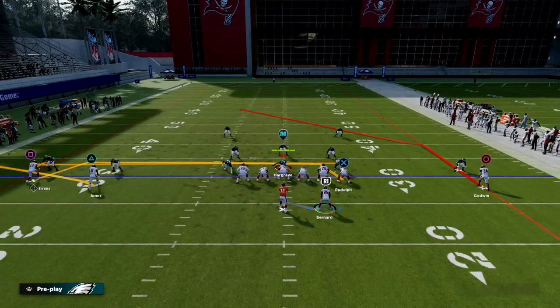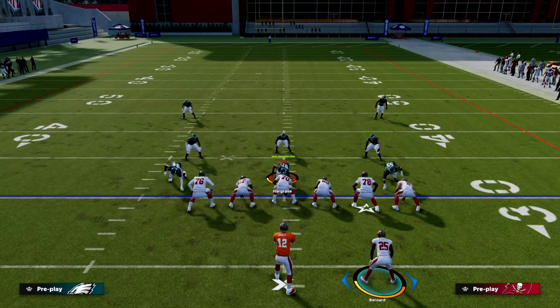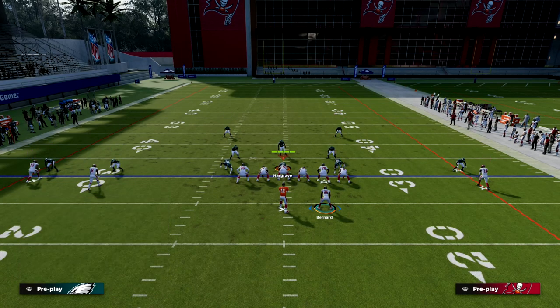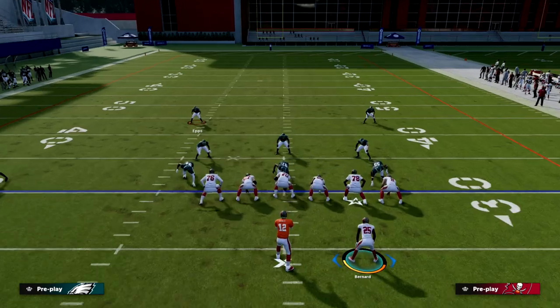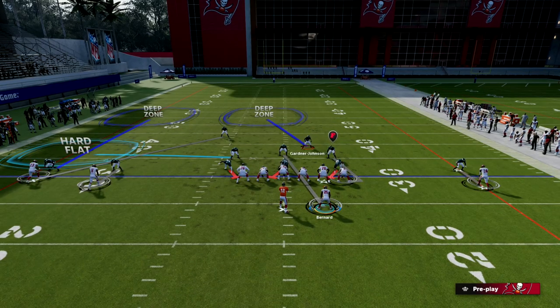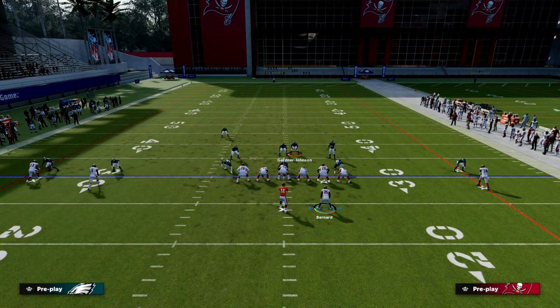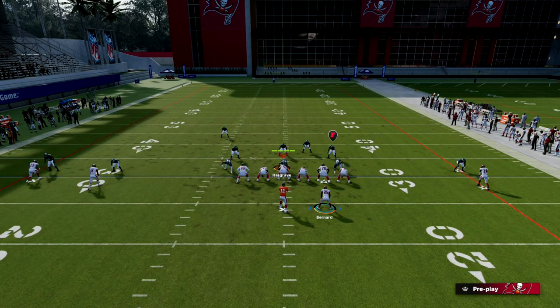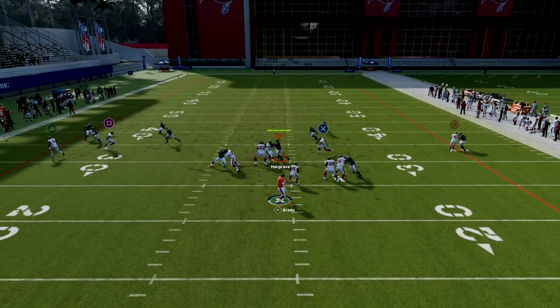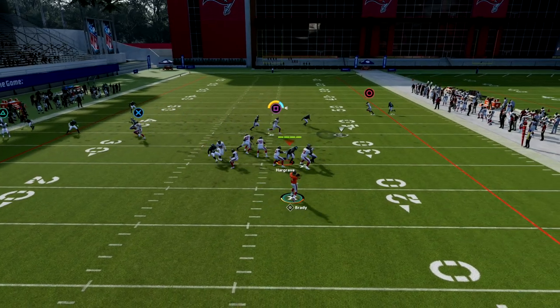Now you're going to see a slightly different nuance to how we play this. We'll make those same adjustments to stop the C-Route, and this guy is going to be in conflict over the middle of the field — that's where their user is going to be, more than likely. As the play develops, this outside receiver is going to be really effective at beating man-to-man.